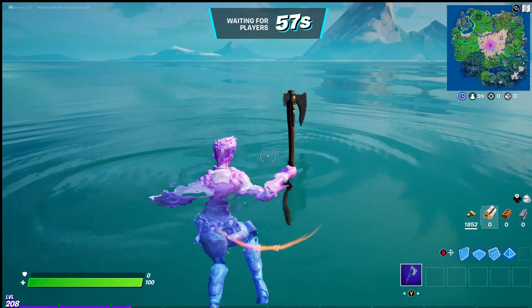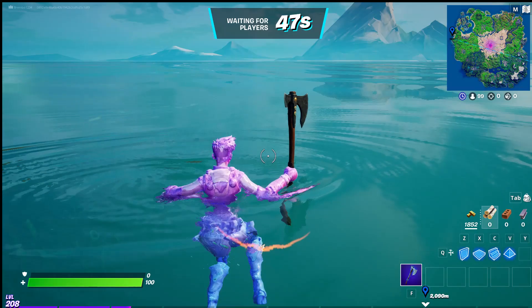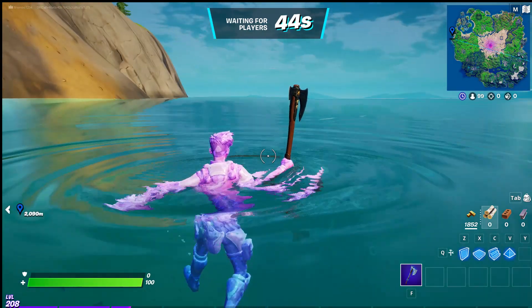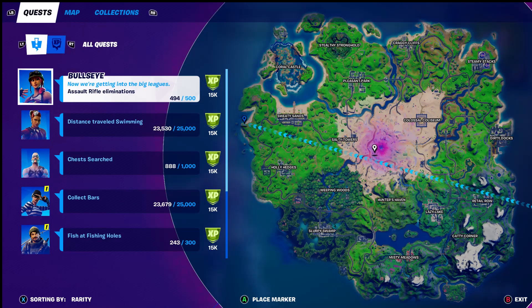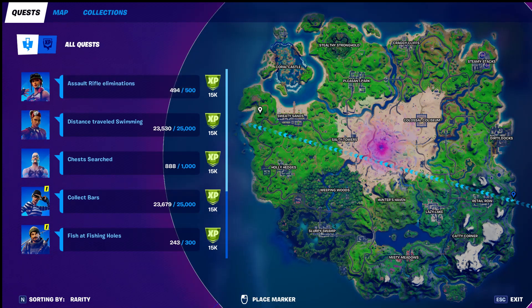Now the battle bus, if you look at the map, has to travel the distance from one side all the way to the other. The game is going to think that you're still swimming while you're in the battle bus — that's how the glitch works. The meters to cross that whole map should be way more than the 1,500 we still need. We're at 23,530 and need about 1,500 more meters, but the battle bus is going to do it for us because the game thinks you're still swimming since you're in the water.